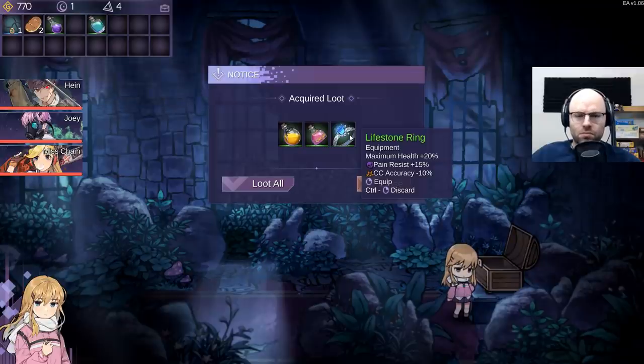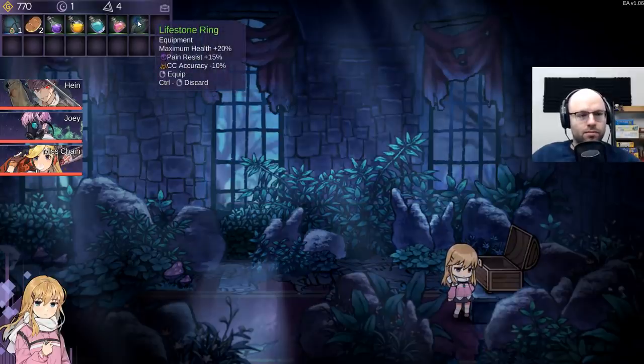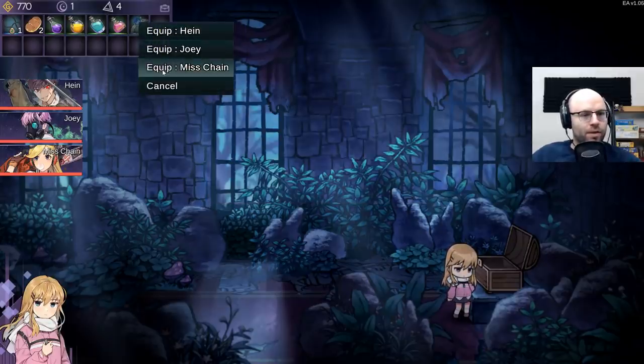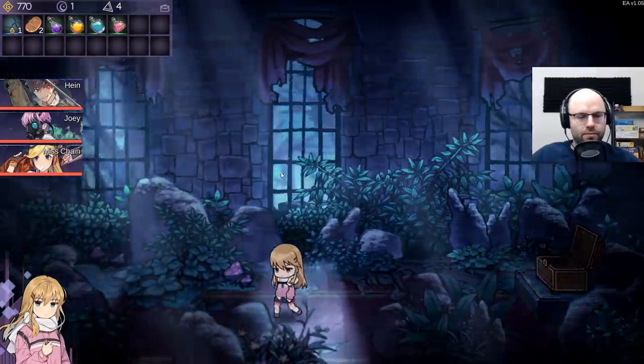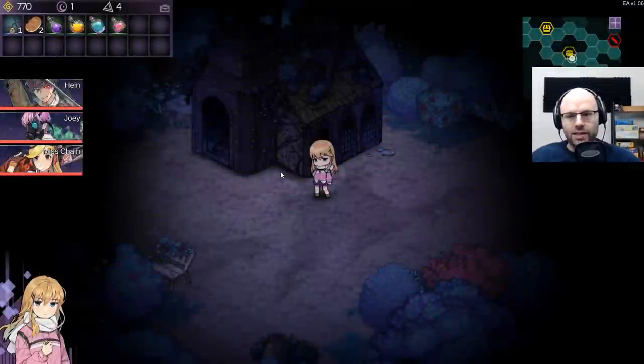Lifestone ring - pain resist, maximum health goes up. Holy water and attack decrease potion. Thinking you can equip that on Miss Chain as well. Let's keep moving on - I hear the second boss is really tough.